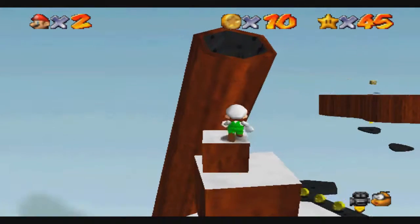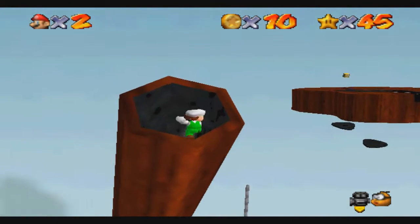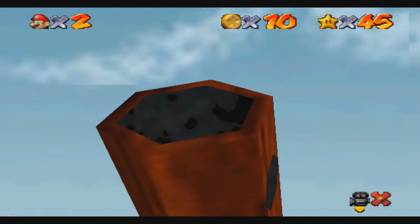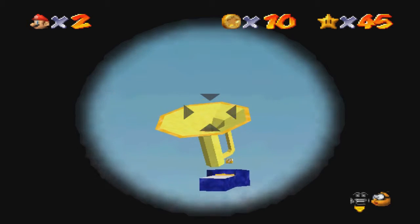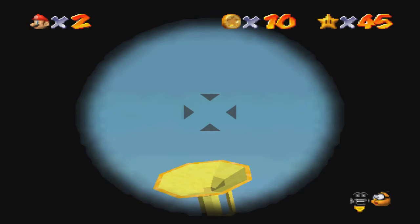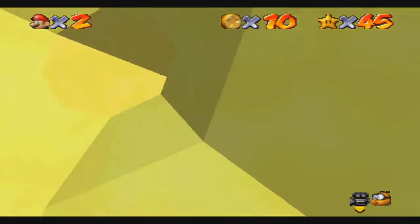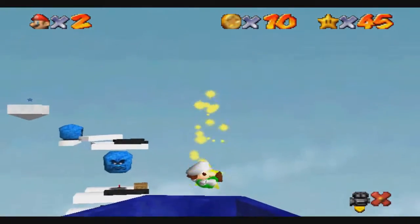You come to the mouth of the Giant Float and you jump in here. You're supposed to aim for this trombone thing. If you're lucky, you'll just slide right in, and you can grab your star. So far, so good. I really just hope this can stick throughout the whole level.